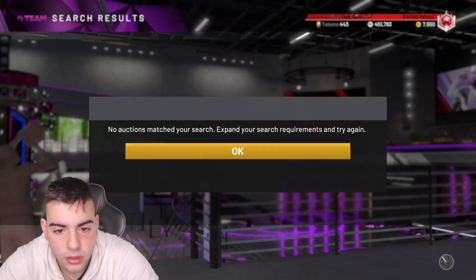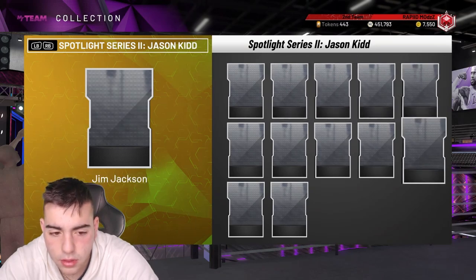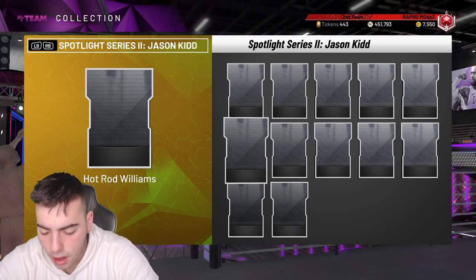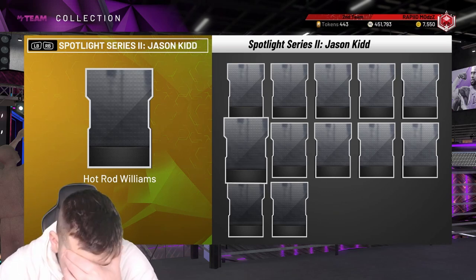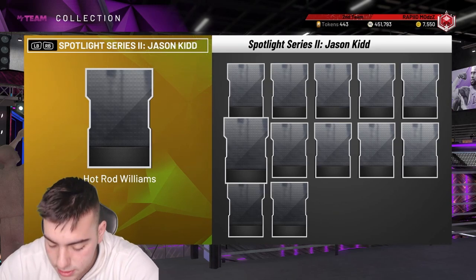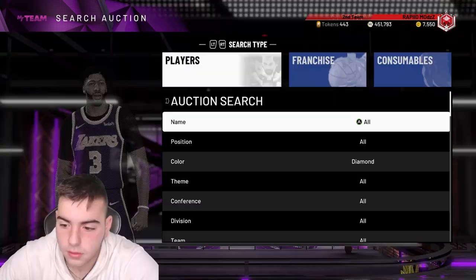This collection is pretty bad. It's probably a Pink Diamond, Pink Diamond, Diamond, Diamond — Kenyan Martin's definitely a Diamond. Hopefully they drop the stats soon. So there is an evo KMart — Kenyan Martin is an amethyst 92 overall, probably goes up to Pink Diamond. Vince and Jason Terry are diamonds, Hakeem is a Pink Diamond. This set's pretty decent — a market crash could happen.